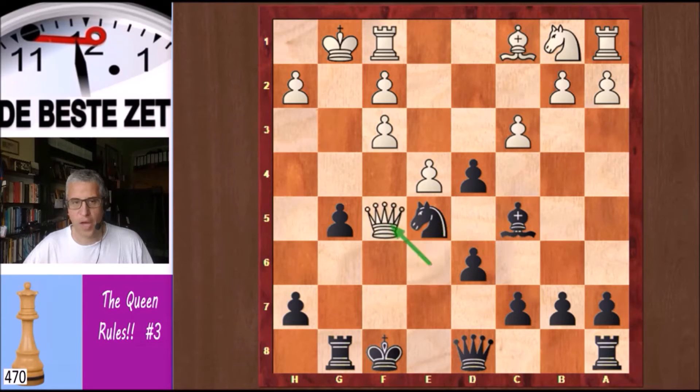Nfe5 and Qf5 check. Kg7, the king is going to find a safe place on h8. Kh1, Kh8 — nicely tucked away in the corner.